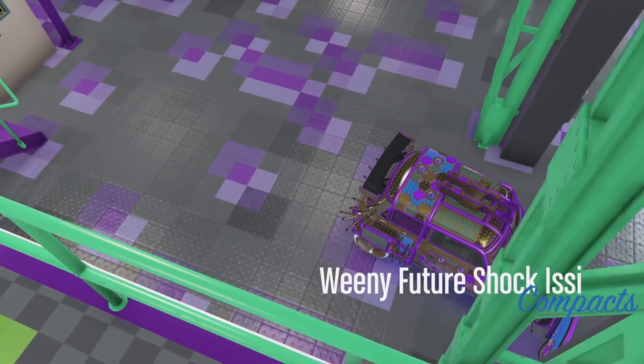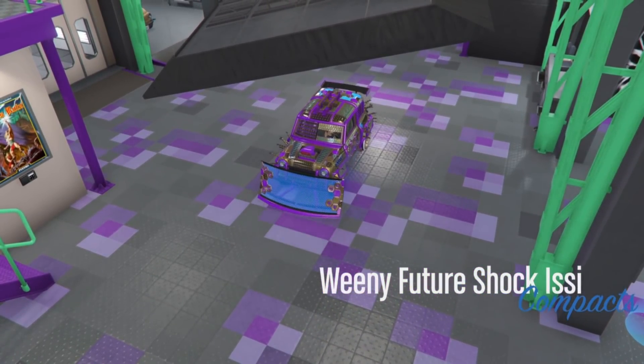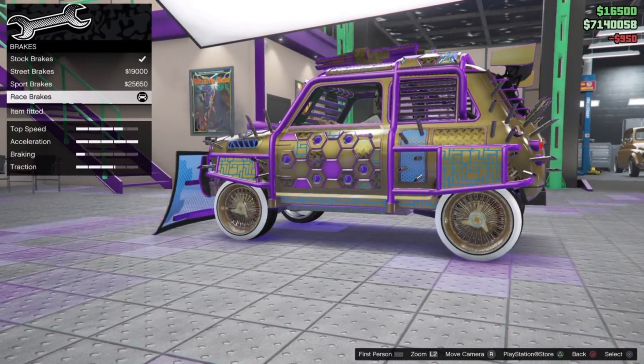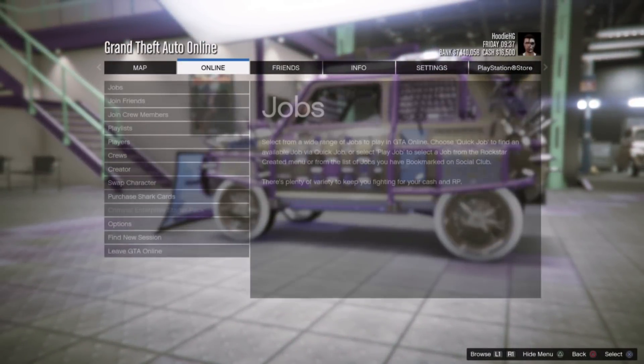Go ahead and hit right D-pad and pull the vehicle you are duplicating into the mod shop. Once you are in the mod shop, we need to make one change on the vehicle. Go ahead and make one change — I'm going to go ahead and change it back.